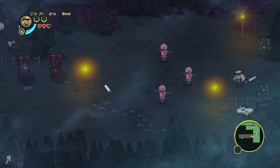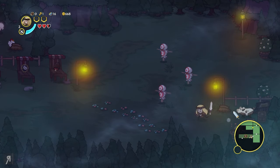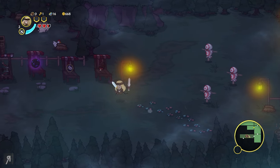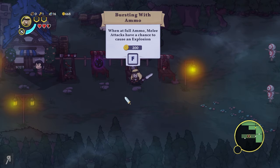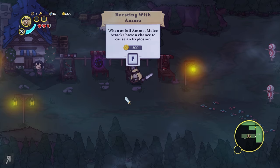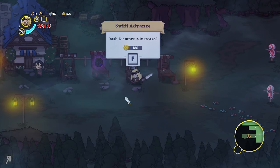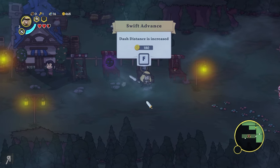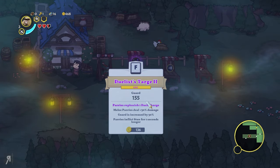We're actually moving into Darkwood now. You can eat meat to restore health — that is what generally restores health. There's a trait here: when at full ammo, melee attacks have a chance to cause an explosion. This is very much roguelike-based — you buy this and then you have that trait, choosing between different ones you can utilize.